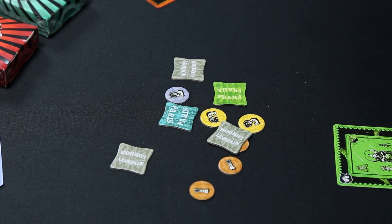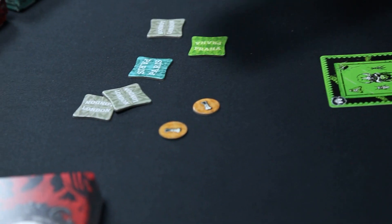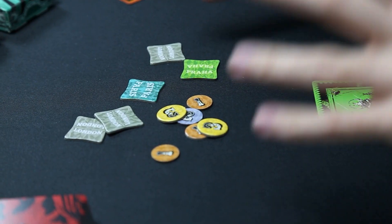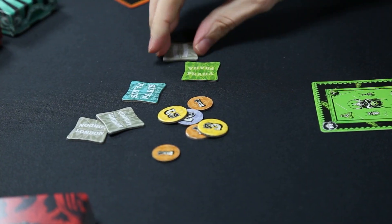Brilliance number three: there are so many different currencies in the game. We have contracts — for instance, a contract for showing circles in London, or a contract for Prague — and having a majority or variety of contracts earns victory points. On top of that we have money: copper coins, silver coins, and gold coins. So altogether we have four different currencies. These tokens score us points at the end for different sets, but they are also the currency we use to buy cards.